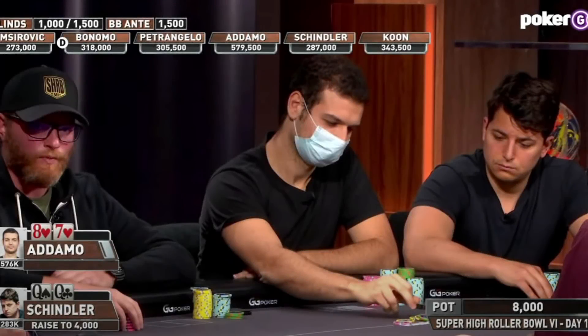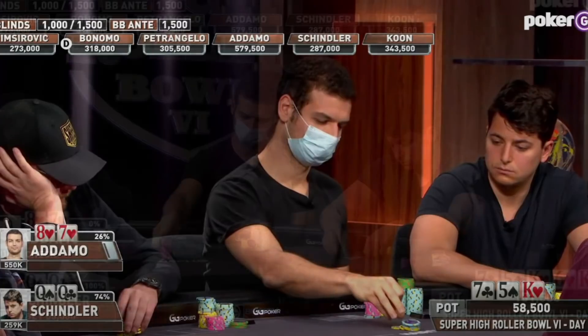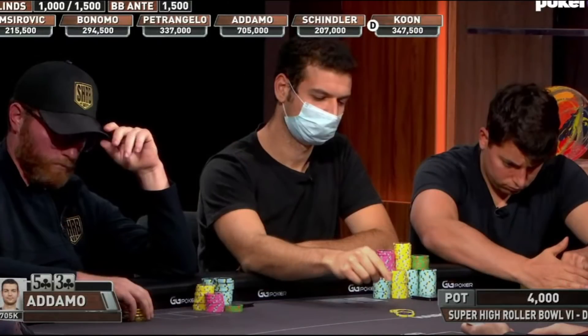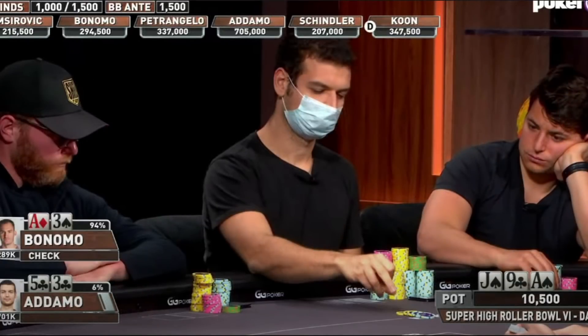Now, some of you may be asking yourself how Adamo seems to always know that his bluff or value bet will work. Well, the reality is, he doesn't. We can't peer into Michael's mind, but I'm quite certain that he's fully aware of the fact that there is a not insignificant chance that his bluffs may be called, and that his value bets may be folded against. But it's pretty obvious that this probability is not enough to deter him.